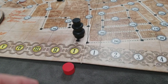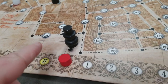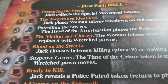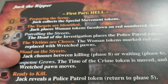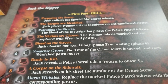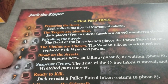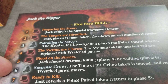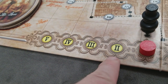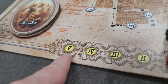After flipping all the white tokens, place the time of the crime token on Roman numeral one. Then Jack makes a choice: he can kill, going straight to step eight, or he can wait, going to step six. Each time he waits, the marker moves back one. If that marker reaches Roman numeral five, he's forced to commit his murder.